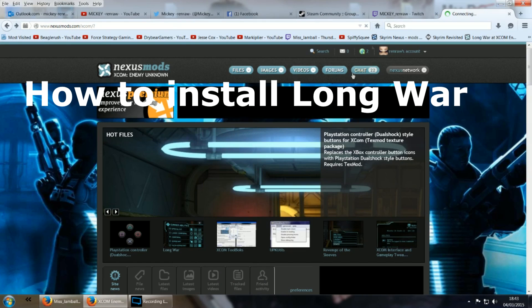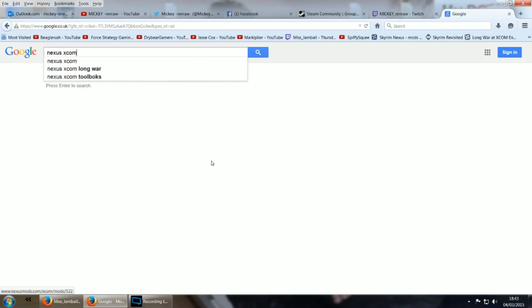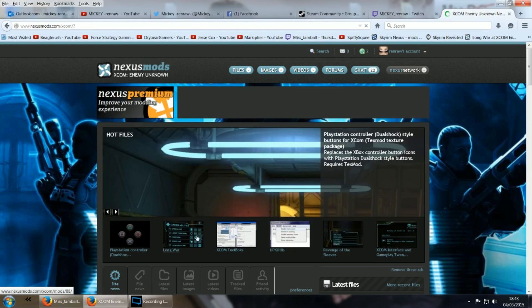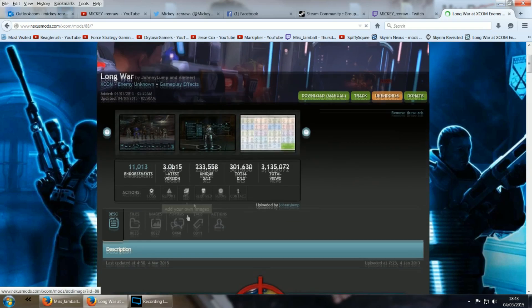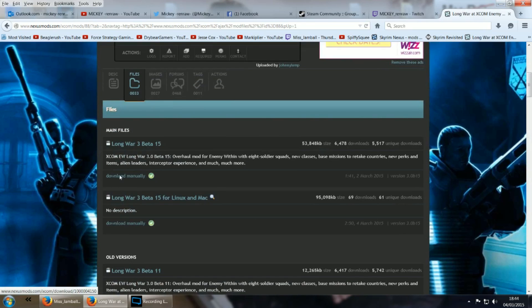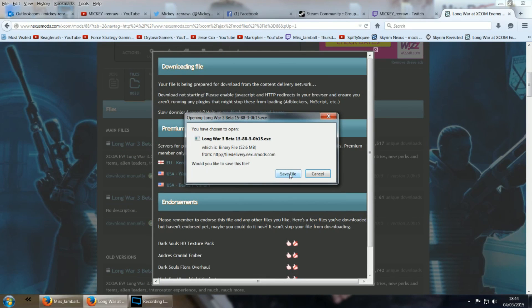First things first, you need to download it. You can get it from the Long War page on the Nexus Mods site. Type in your search browser "Nexus XCOM" and the first link will be the XCOM page at the Nexus. From there you can click on Long War in the hot files panel, or click the search button on the top right and search for Long War. From there scroll down and head to the files section and you can download the latest version of Long War, currently beta 15.